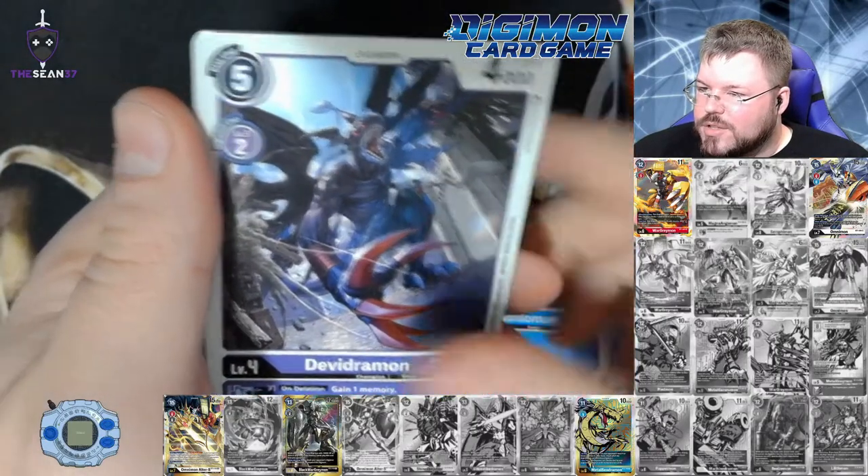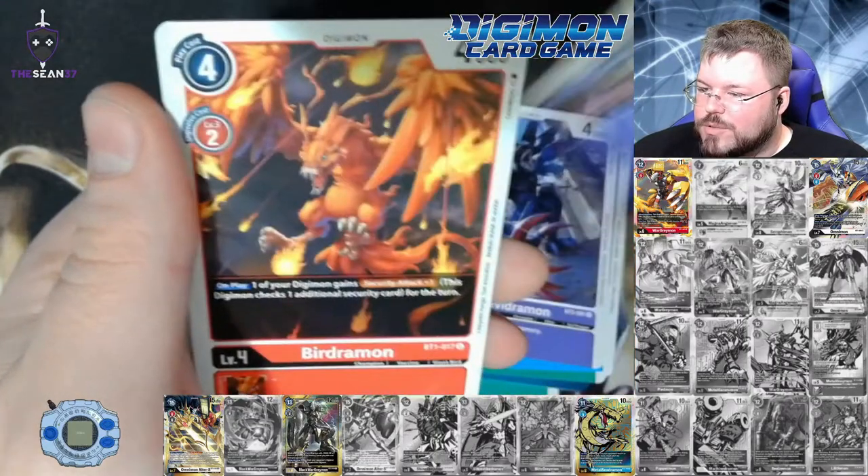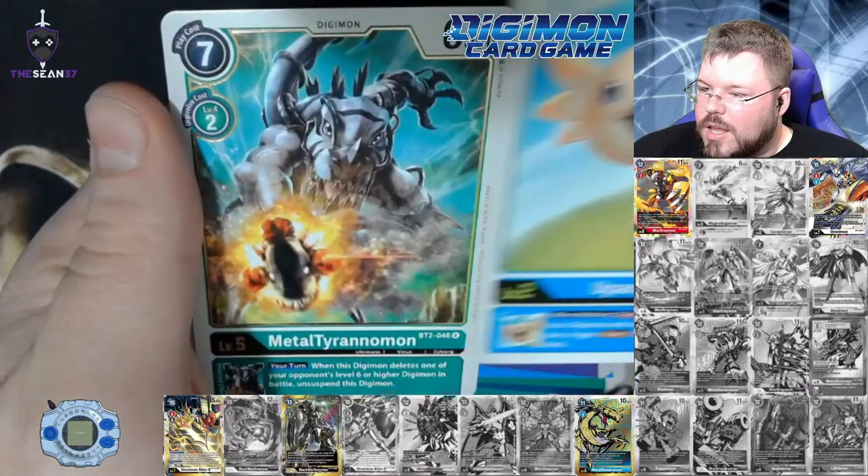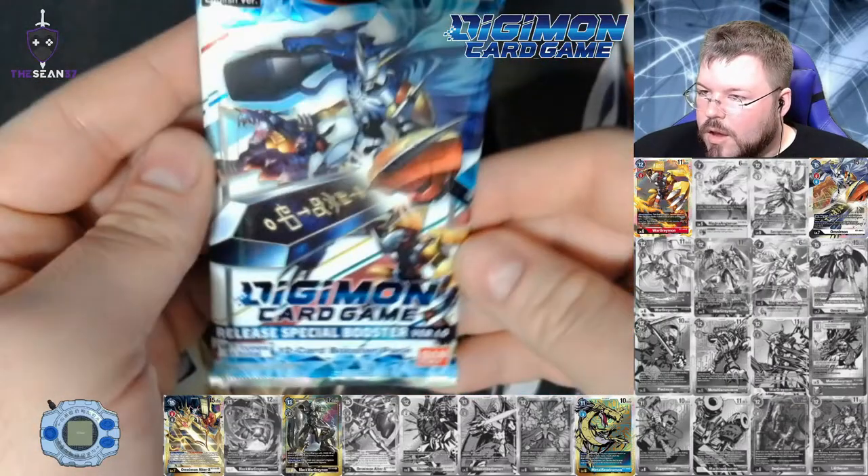Tyrannomon — unless we have an error box, that's the only way we don't get one. Myotismon, Birdramon, Upamon, and Metal Tyrannomon is our second rare.